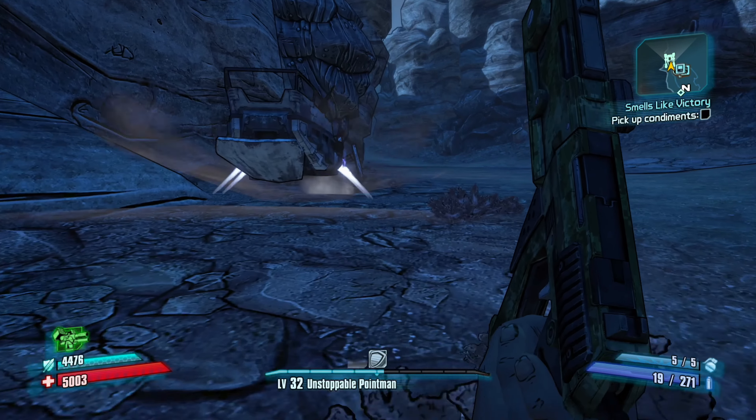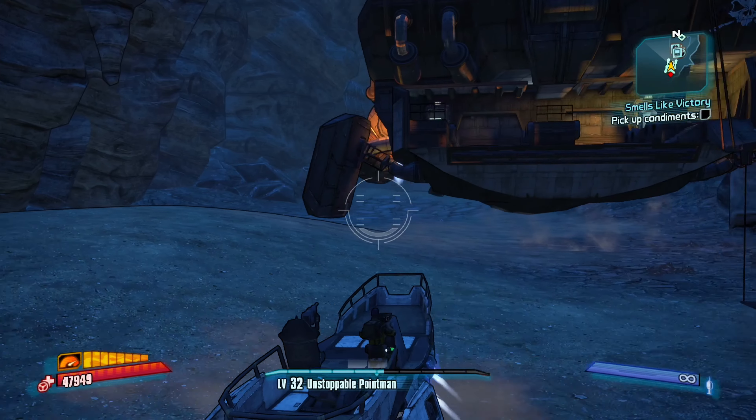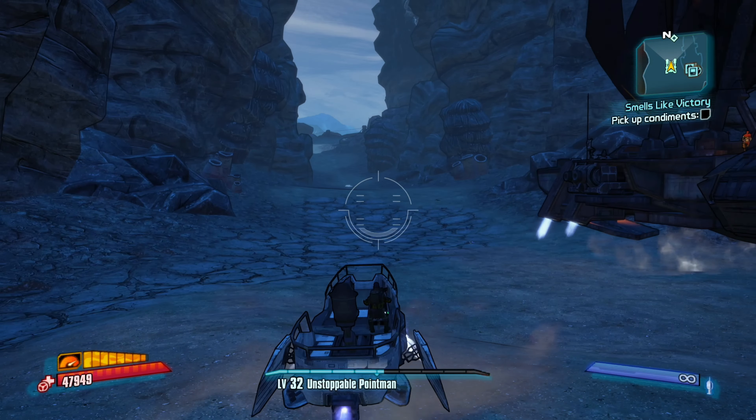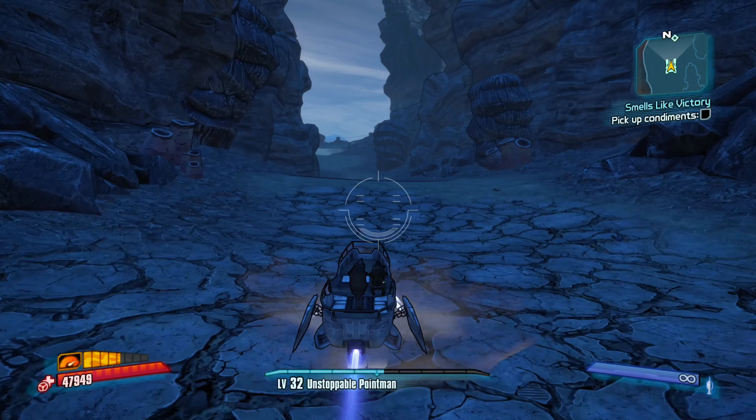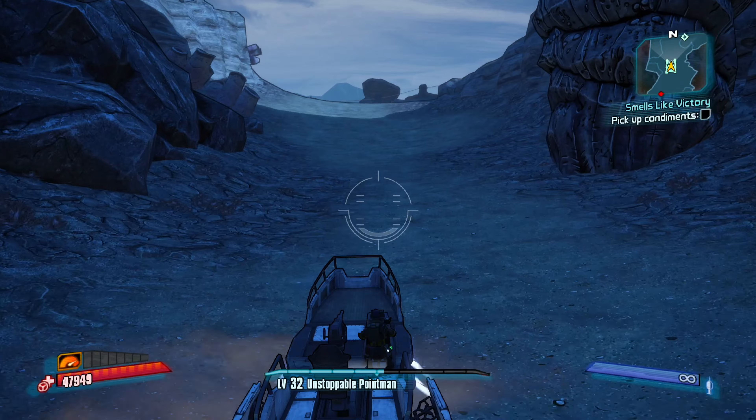I don't know if all three of those side missions can be done in this area — I think some of them may be done in Haters Folly or possibly back in Oasis town. We'll find out. We'll do this first, then we'll go see where the other side missions need to be done. Let's go find some condiments — hopefully they're not too far ahead. It's going to be over there, so to get there we need to head down here.